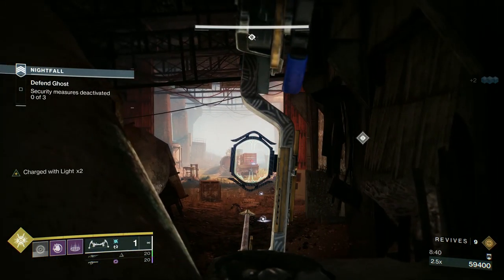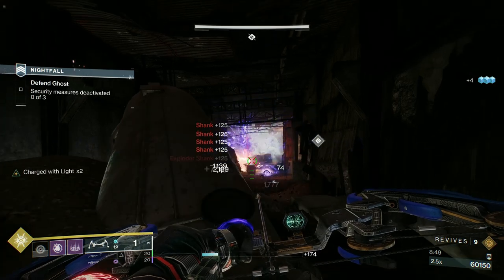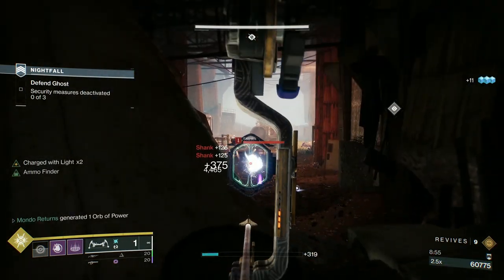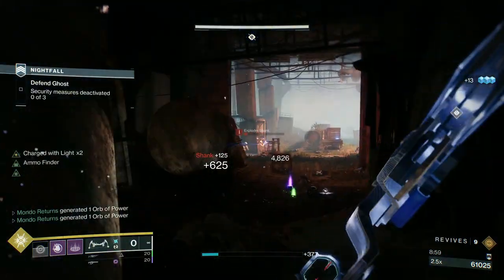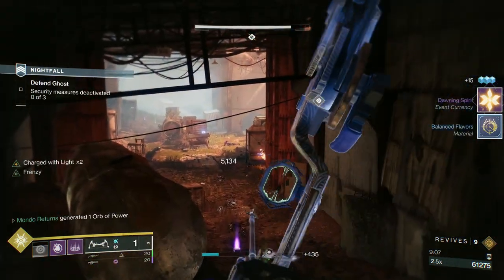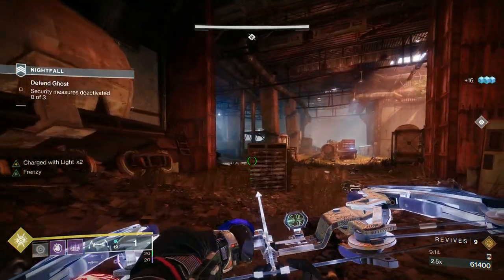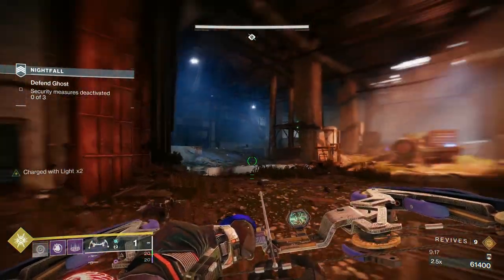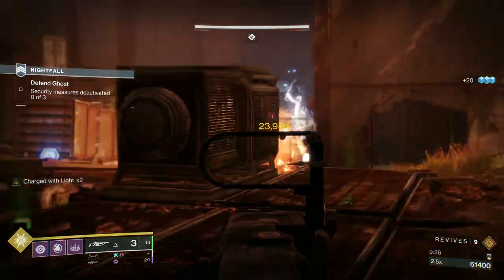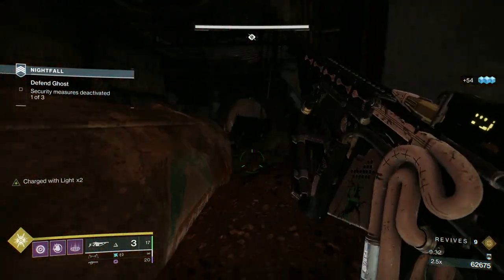One burst from their mini Lord of Wolves and you're going to feel it. You can tank one sniper shot, but those solar shotguns the Fallen have — they really do a lot of damage. Where we are now is a really good place because you've got multiple areas where you can get angle — top angle, from the back, or around to the left. Just checking to make sure there's no exploders — with those Shanks come four Exploders. Once everything's dead, you'll see 'security measures deactivated, one of three.'